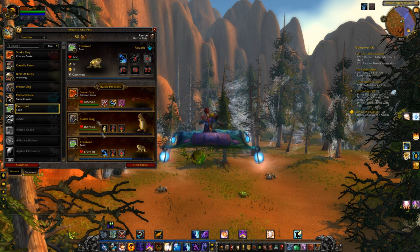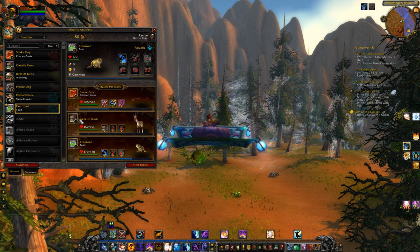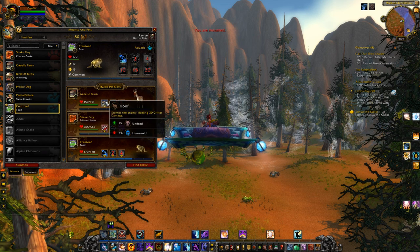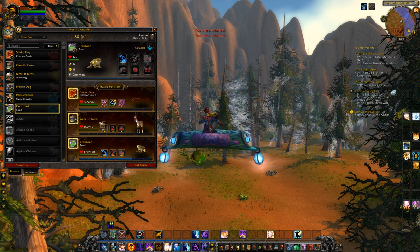You have the ability to make a lineup of pets you will use in battle. So if I wanted to use gazelle fawn, I would drop him there. If I wanted my number one pet to be gazelle fawn, I'd swap it up there. But I want it to be Snake Guy, so bam. Simple as that.